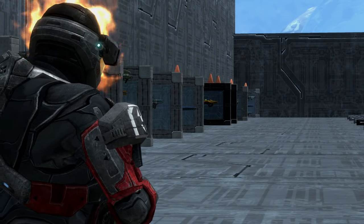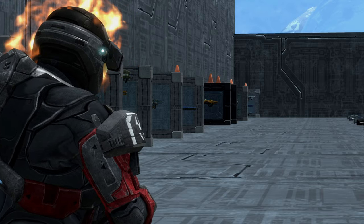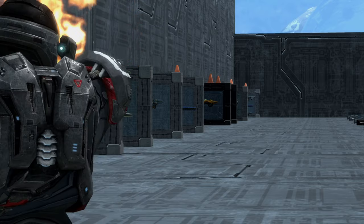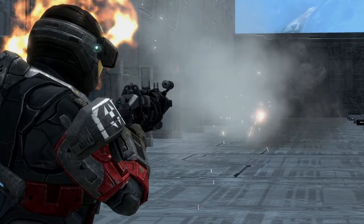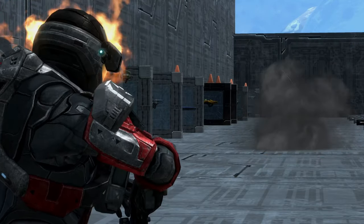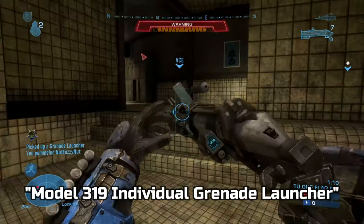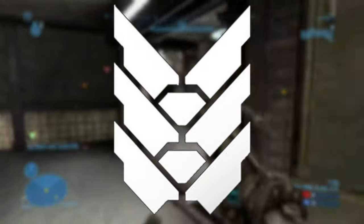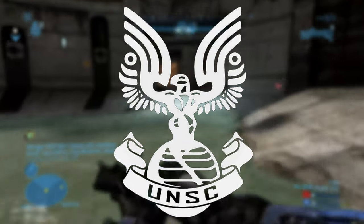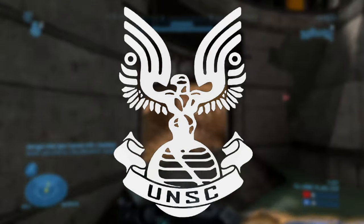Hey guys, Blazin here, welcome to my analysis on the M319 IGL. The M319 IGL is a single-shot, break-action explosive launcher produced by Mizrahi Armory and used by the United Nations Space Command, specifically the UNSC Army.